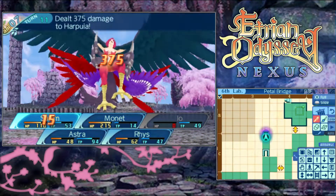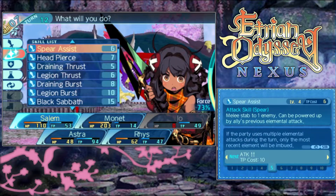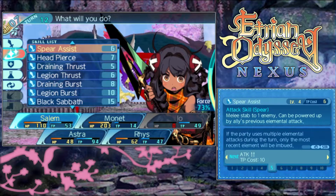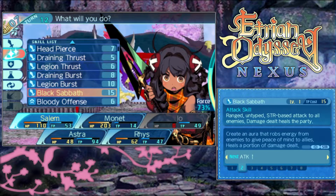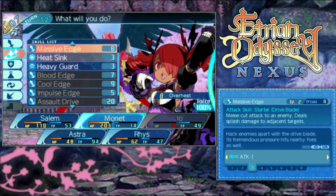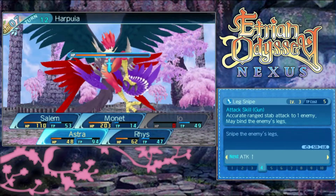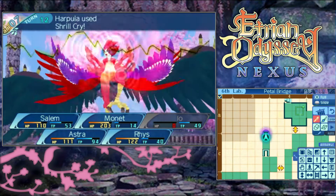Except Eo got killed! Two more turns on Bloody Offense. To all enemies and it heals the entire party, so sure - why not. Trip Edge into Impulse Edge should be good for us. It'd be better if we could get some sort of Bind on her again.